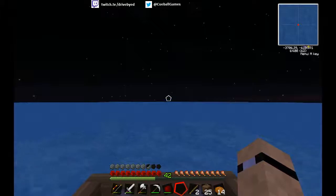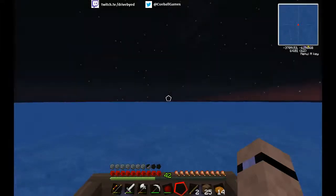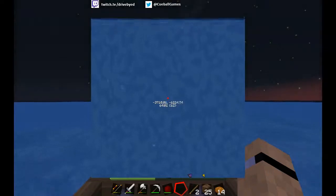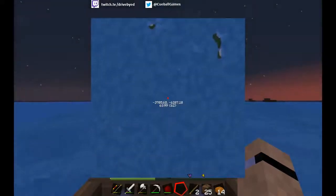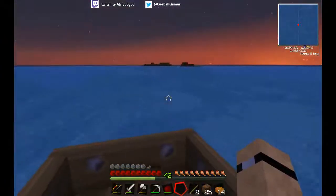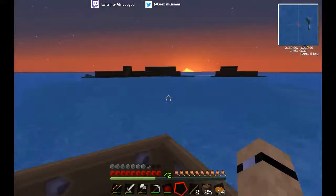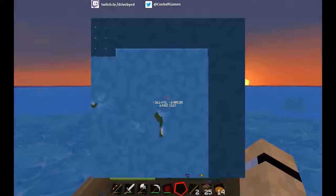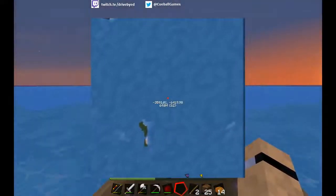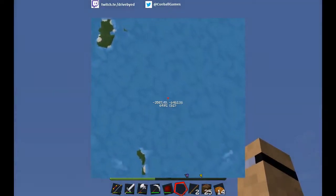There must be something wrong with my world again — it's failed to spawn any land this way. Maybe I've chosen the wrong direction again. Is this an archipelago or is it going to be proper land? Just another island. I thought that was like a fortress in the sky, but of course it's not. At least that would be something different other than a bloody endless ocean. That's a big island over here — might be something useful on here.